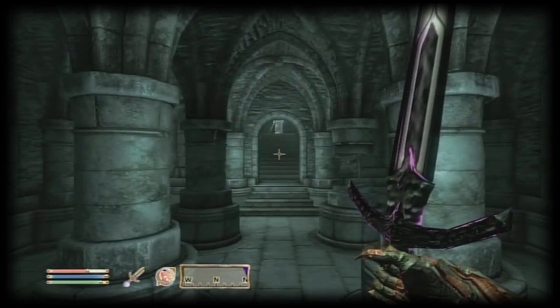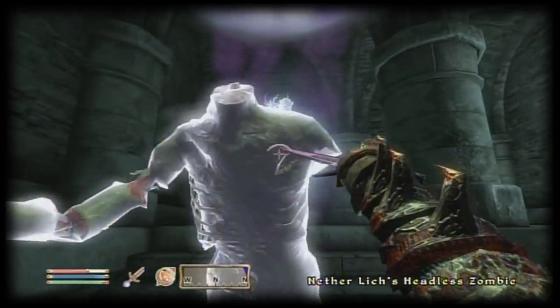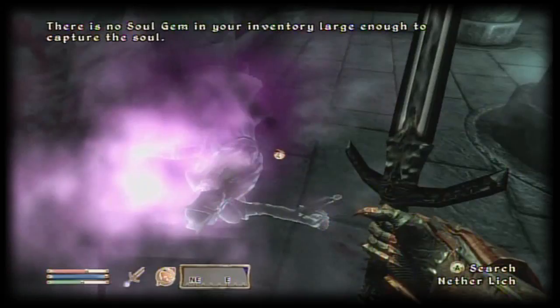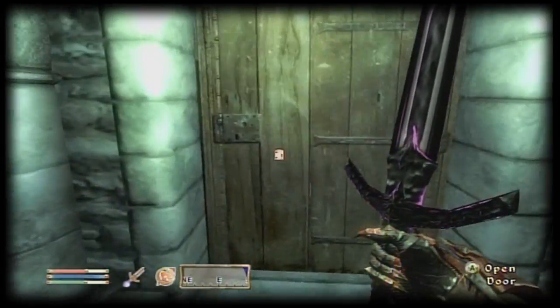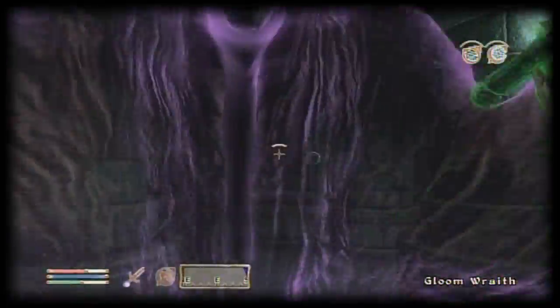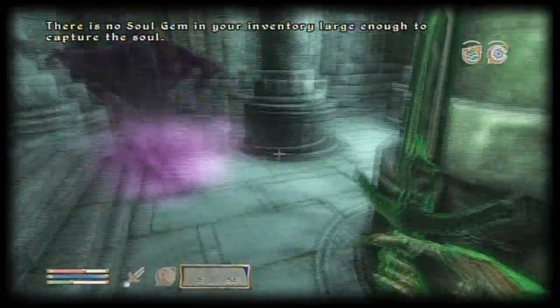Walk over here. Open to the lost catacombs. This little jump that I made there was just not good. But hey, at least you get to see me stabbing a bunch of wraiths — not wraiths. But that's better, you know? I'd rather see a lich than a wraith.